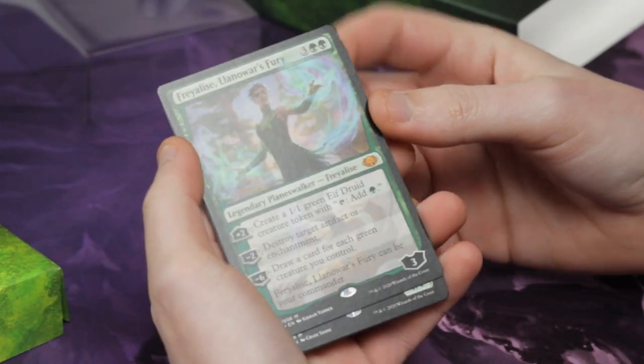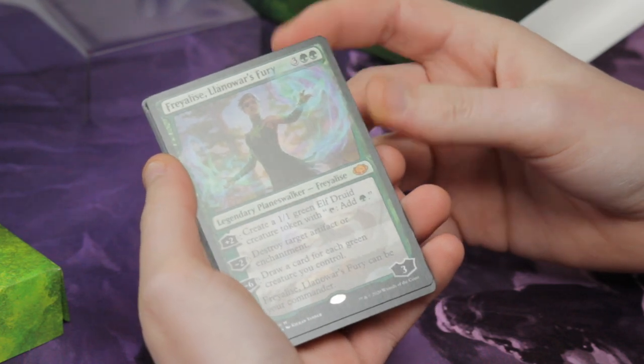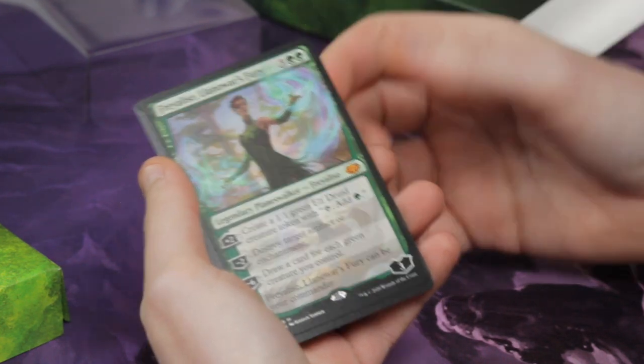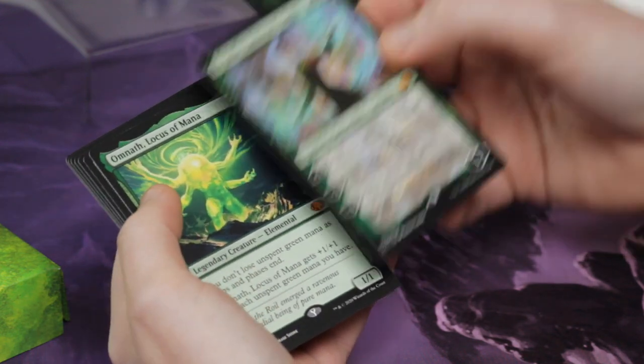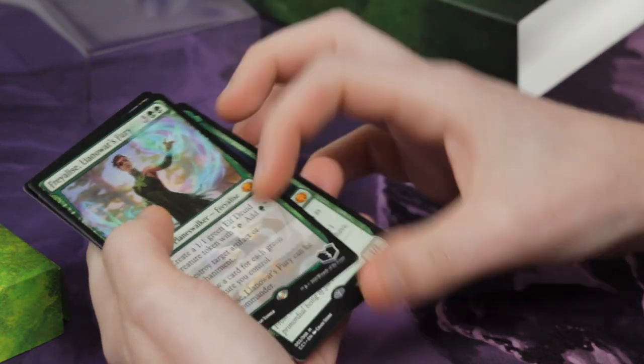First of all, we've got Freyalise, Llanowar's Fury, who is a planeswalker who can be your Commander. All of these are with lovely new art.